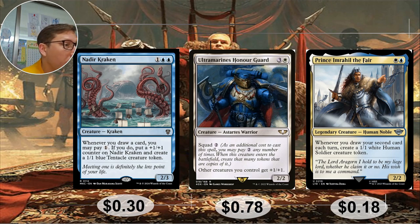Prince Imrahil the Fair: one blue. Whenever you draw your second card each turn, create a one-one white human soldier creature token. This does something similar to Nadir Kraken but without requiring mana — if you get tokens entering the battlefield you draw cards, which triggers more tokens. Essentially free extra card draw paired with token creation every turn. Eighteen cents.